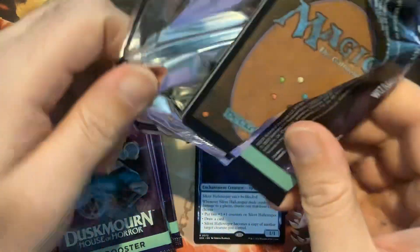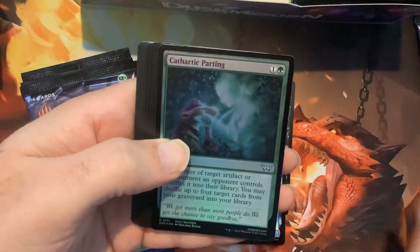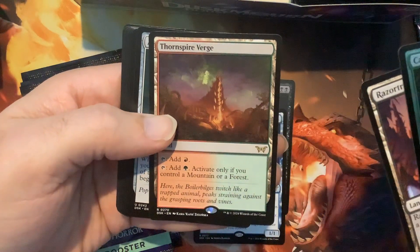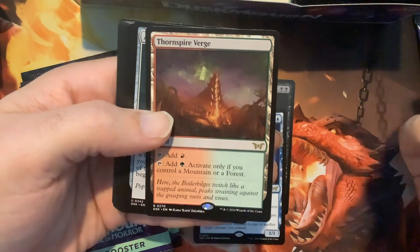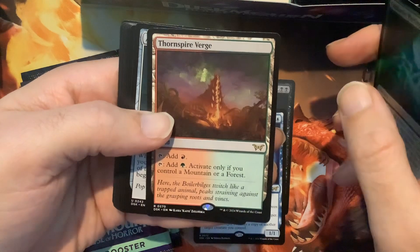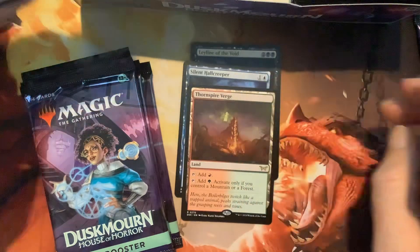I do like this branding — I think this is a big win for them. They're an interesting company, to say the least, but they have some really cool themed products. Thornspire Verge — add red, add green, activate only if you control a mountain. I got a Verge, I'm very excited about this! It adds red no matter what, and for the green you need to control a mountain. It's a very interesting card — counts as a land but doesn't have a land subtype, which is kind of interesting.